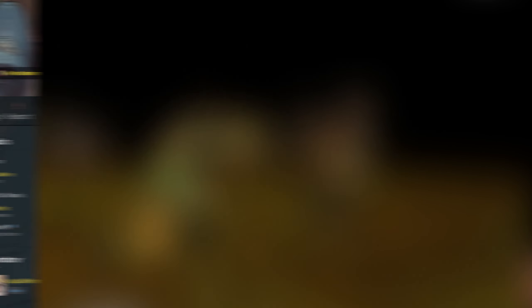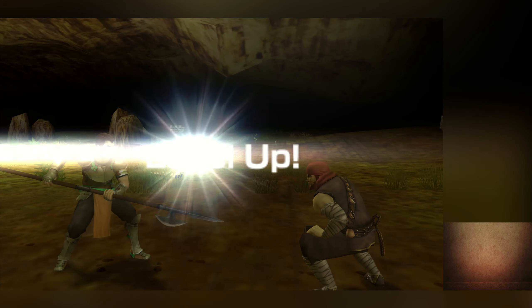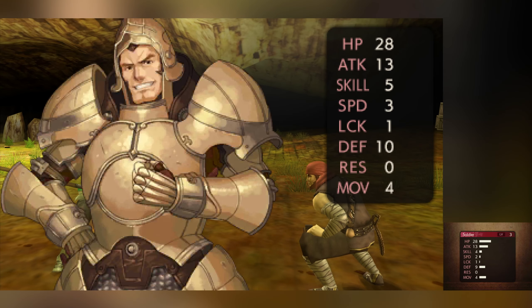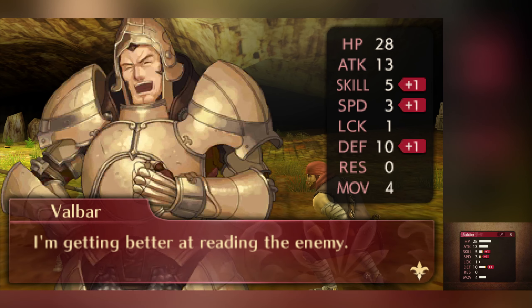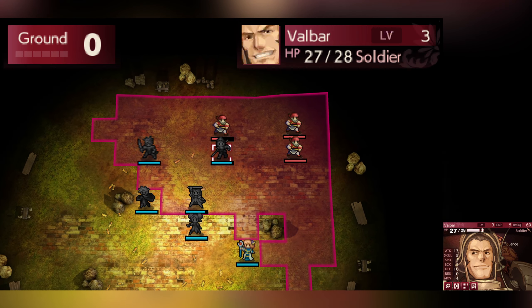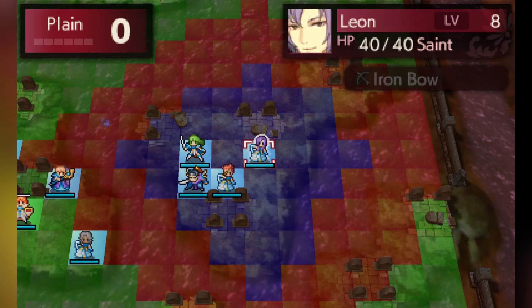Tying into this mod, we have the Spell Lists for Everyone mod by Aquawine. Since the spell lists that a unit has are pre-set, if you set a unit to be a class that the devs didn't intend for them to be, they'll simply just not have any spells. This mod fixes this issue, meaning that a Saint Leon is no longer completely defenseless.